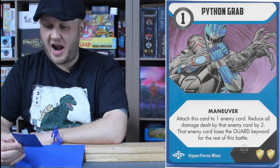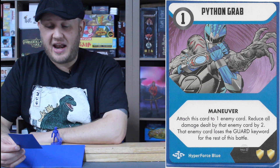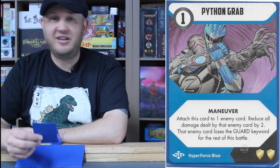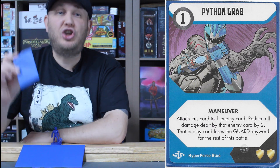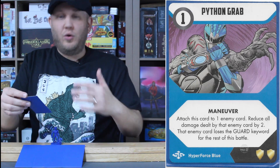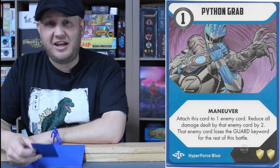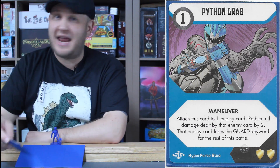Python Grab: a one energy maneuver card. Attach this card to one enemy card — reduce all damage dealt by that card by two, and that enemy card loses the guard keyword for the rest of this battle. Just losing the guard keyword for the rest of the battle is huge, because it enables you to get to the other cards next to it with other abilities. You don't see much stuff like that in Heroes of the Grid where a card played on top of an enemy card completely changes the wording on it or negates it. Awesome ability that fits the entire snake theme for Eddie.